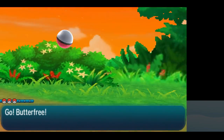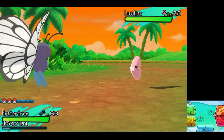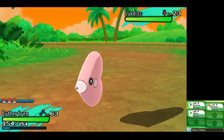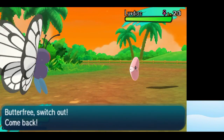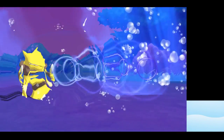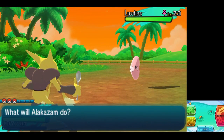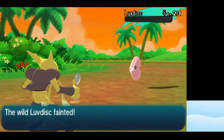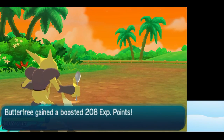Alright, so here you go — this is what you're looking for: a Luvdisc. You're going to want to switch into your Thief user. Look at that damage. And then you're going to want to use Thief to steal its Heart Scale.